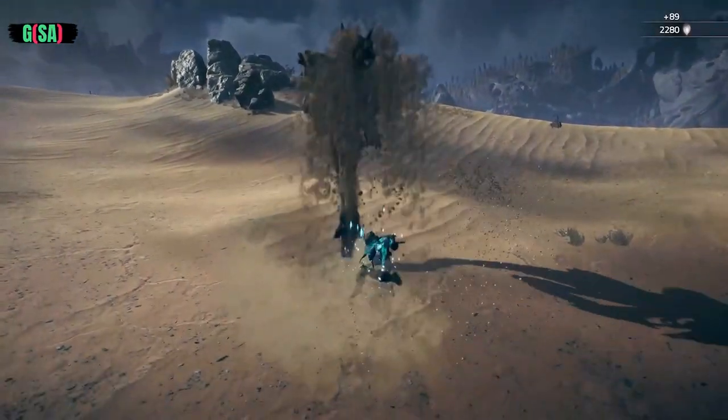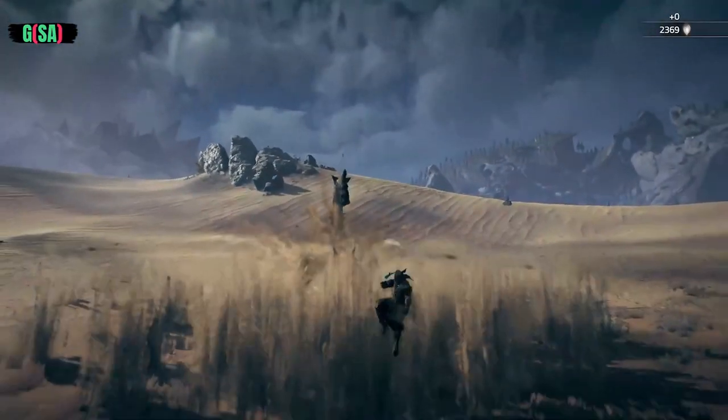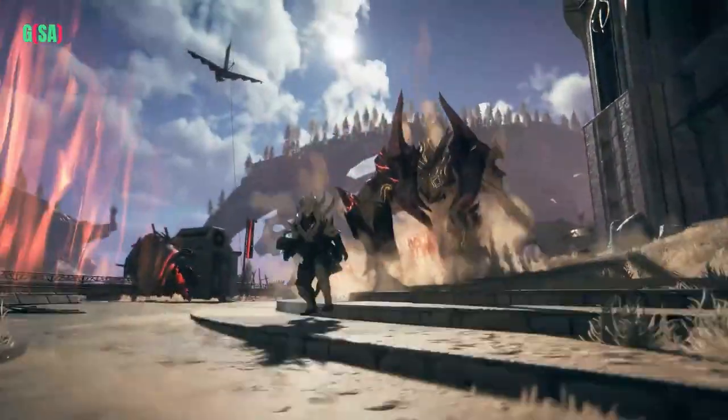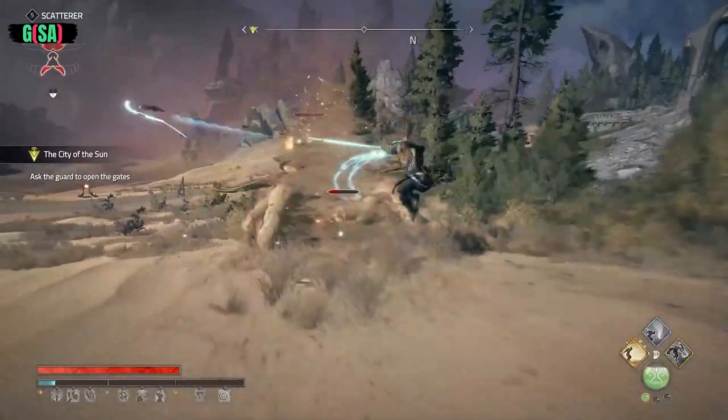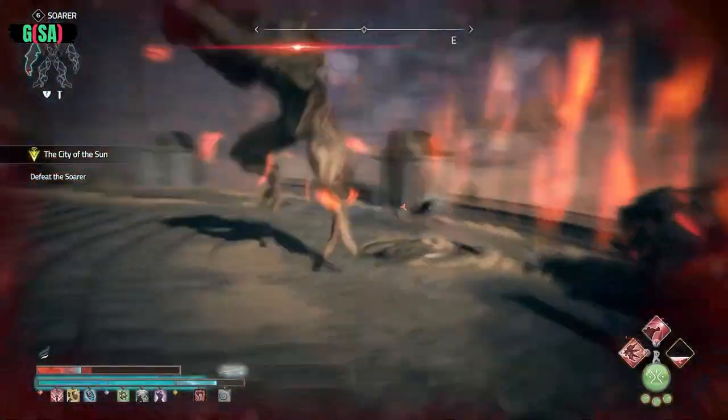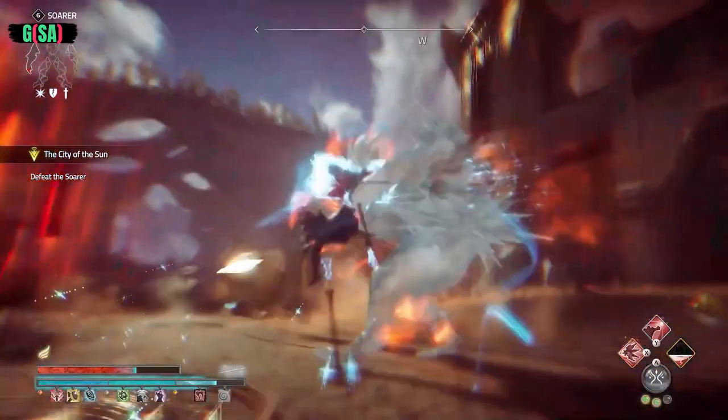The action in Atlus Fallen is fast-paced, agile, and intense. Moving freely on most terrain, you rapidly jump into action, evade attacks, dash through the air, and enjoy truly dynamic gameplay.